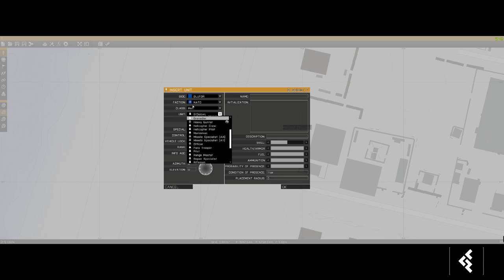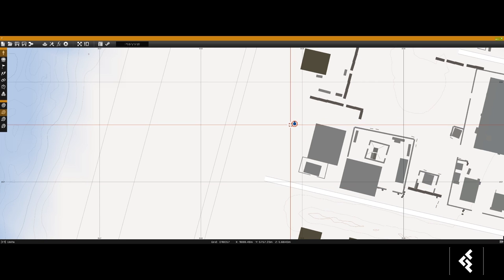First thing you want to spawn is the person you're going to be controlling. Go to class Men of the NATO faction, then go all the way to the bottom and pick UAV Operator. This will automatically spawn you with a UAV terminal, which you need to make everything work.